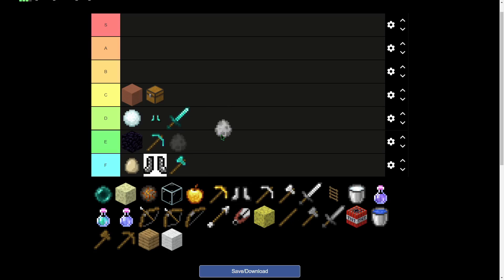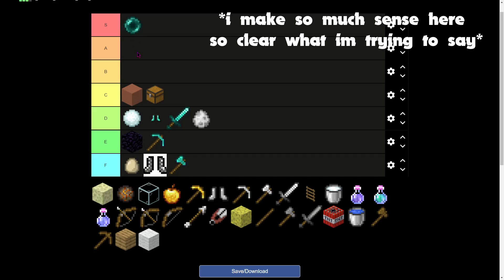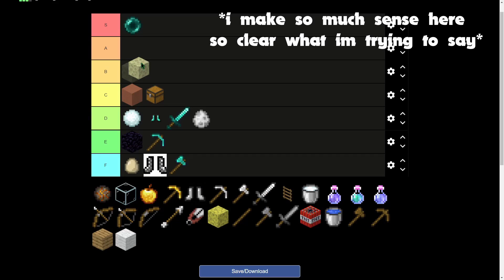Iron golem — I'd put that in C tier, but they're expensive and can just be one-tapped off. On the plus side, they can see you when you're invisible. Ender pearl goes S tier because it's basically an extra life. Even with lag, I'd say you have a 70% chance of surviving, so I'll take that chance over a 100% chance of dying.